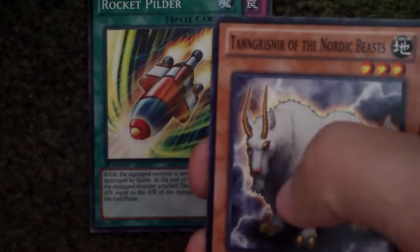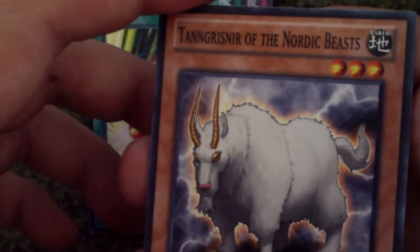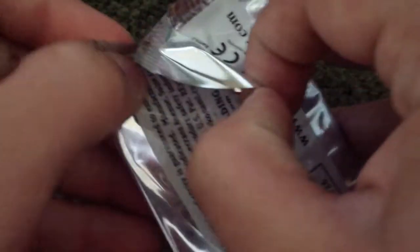And then Seamroid. And then Tyne Grizzly — knew that was a Nard Beast. Alright, next pack.